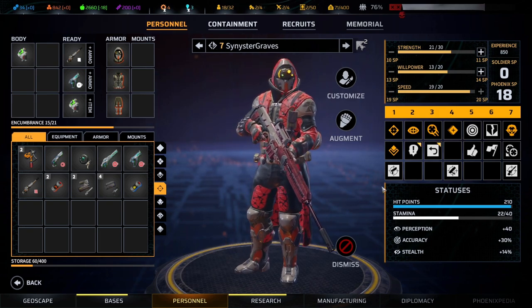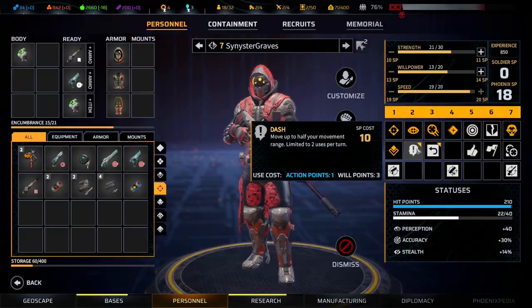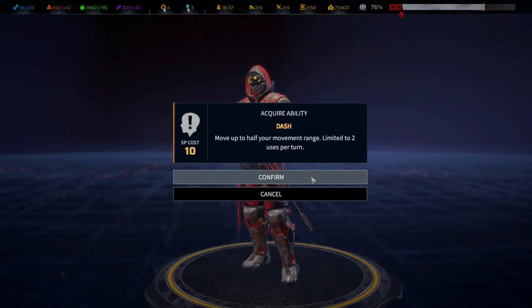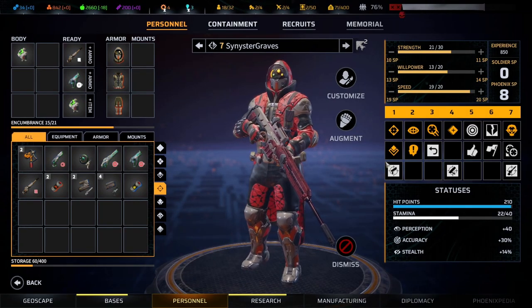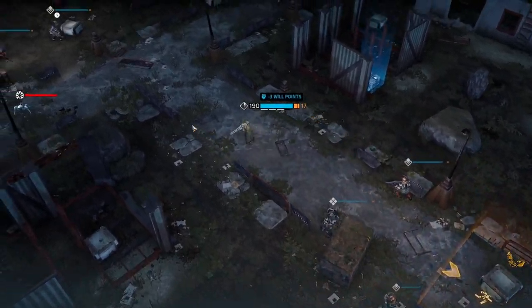As your soldiers gain experience, you can also multi-class them, learning abilities from other classes to improve their skill set. You could combine a sniper with an assault class, allowing that soldier to dash into positions quickly to pop quick-aimed shots at enemies.